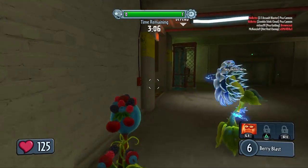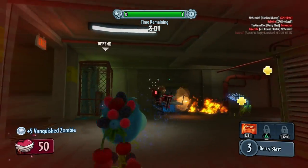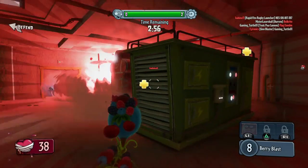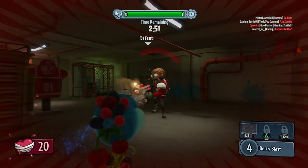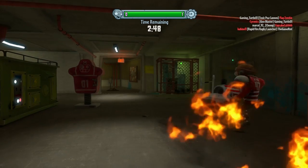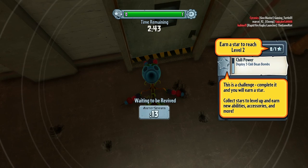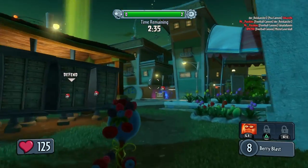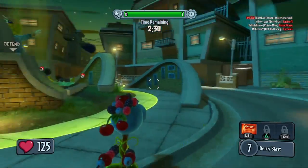Oh, it went straight past me - cheeky bugger. Where's he going? Oh my god, I thought I vanquished him - not a proper vanquish. How are you not dead? Do I keep missing? Do I keep going through him or did I just have really bad aim? Probably that, although I'm probably a little bit rusty. I haven't played this game for about one or two months, maybe even more. It's been quite a while. I think he died.